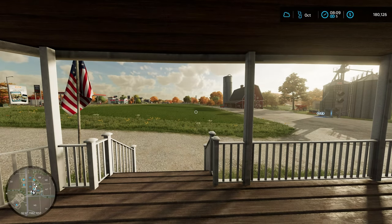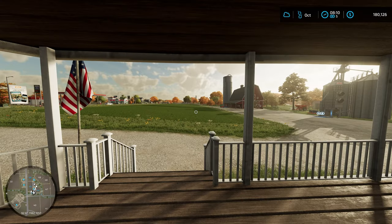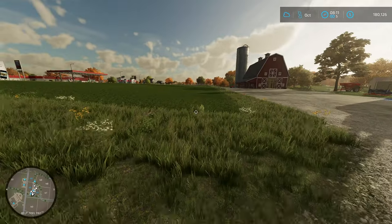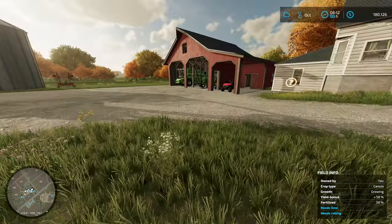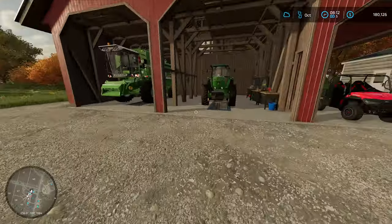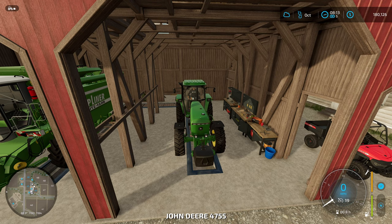Welcome back to a beginner's guide to Farming Simulator 22, day 3 on our farm. Today we need to finish fertilizing our fields — we're still in the first stage of fertilization on our three fields. To do that, we're going to need to put narrow tires on our tractor, since we're past the first growth stage and don't want to damage our crops. We didn't build tram lines, so we need to head to the shop and swap those out.